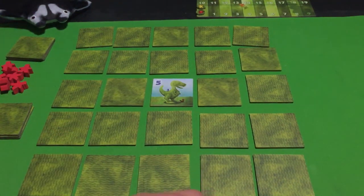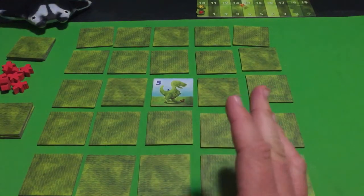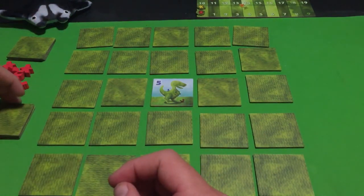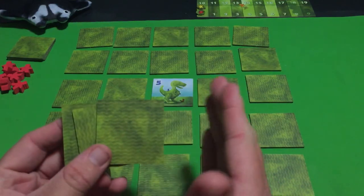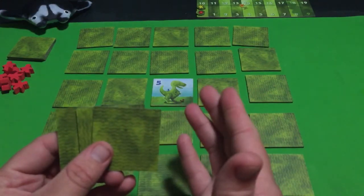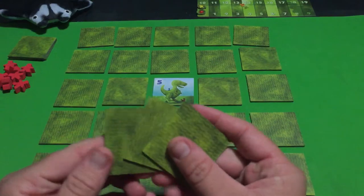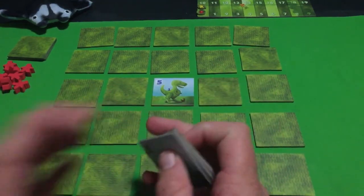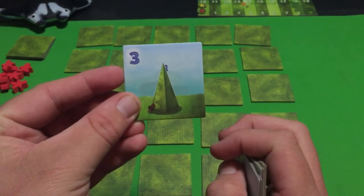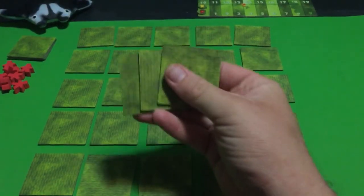The setup is going to be a grid of tiles face down, five by five. It will vary by player count — in a two or three player game there will be one extra shrub of artwork that won't be in the game, whereas in a four player game that additional artwork type will be included.